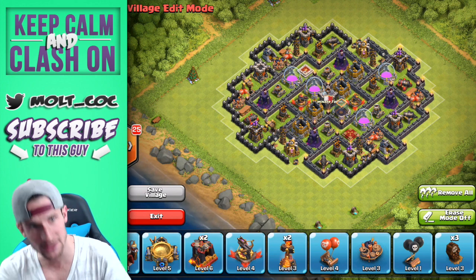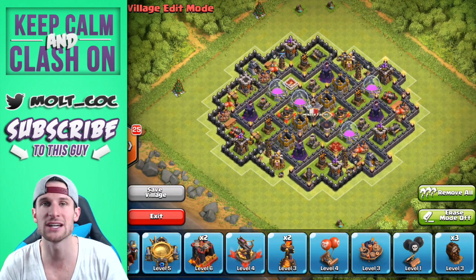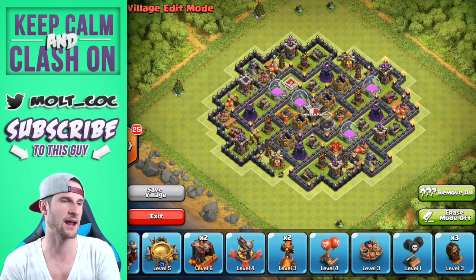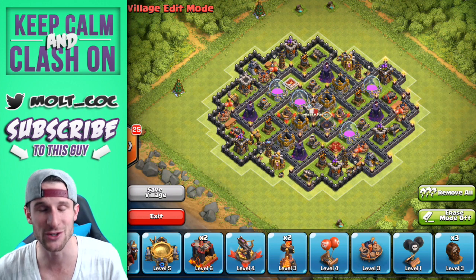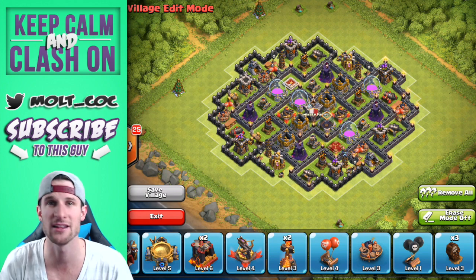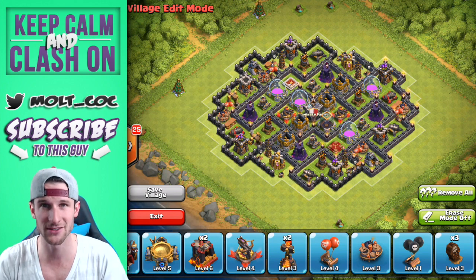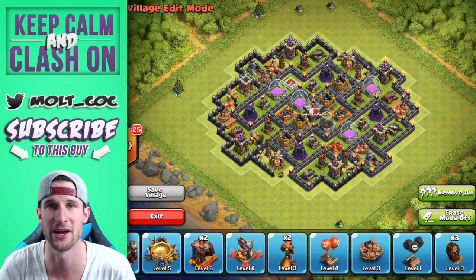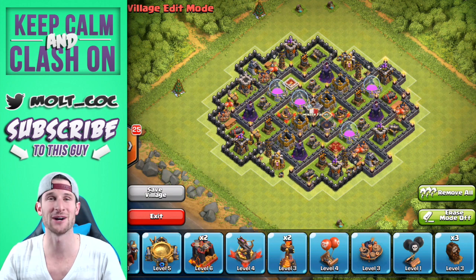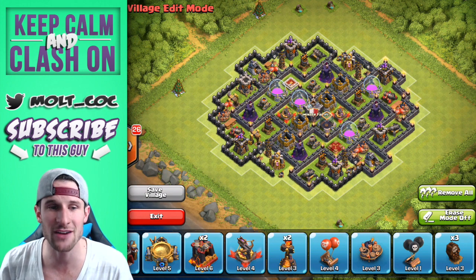I haven't built a Town Hall 9 base in months — I miss it, I love Town Hall 9, but there it is for you guys. Definitely check it out and make sure you screenshot it at the beginning. If you're interested in a new way to get free gems, check the description — it's called Cash for Apps, and there's a video explaining why it's better than other apps. Thanks so much for watching, and as always, keep calm and clash on. Peace!